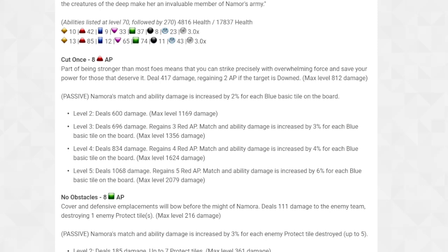There's a passive on this: Namora's match and ability damage is increased by 2% for each blue basic tile on the board. They're now specifying what the damage increase applies to, which is good — they're catching on from previous feedback.